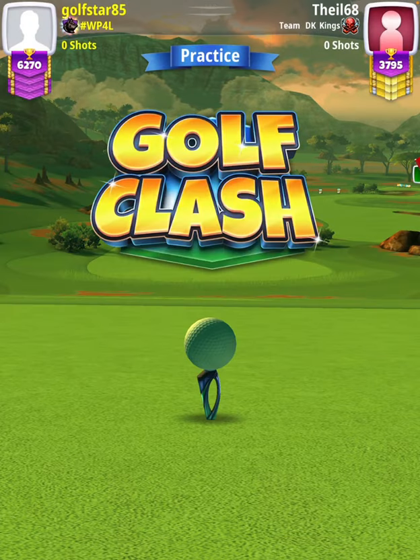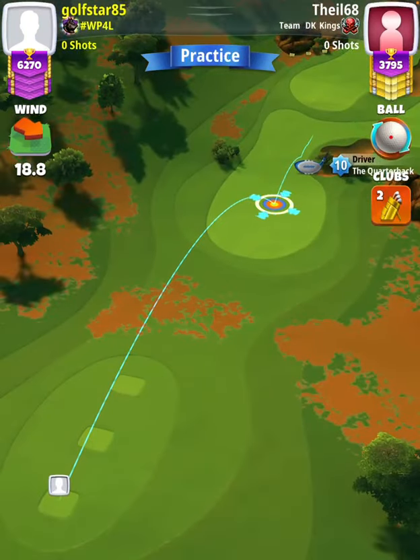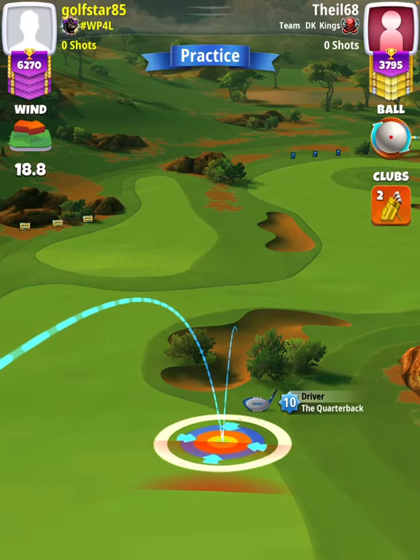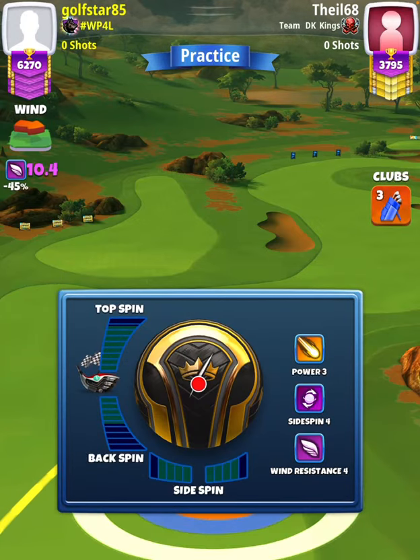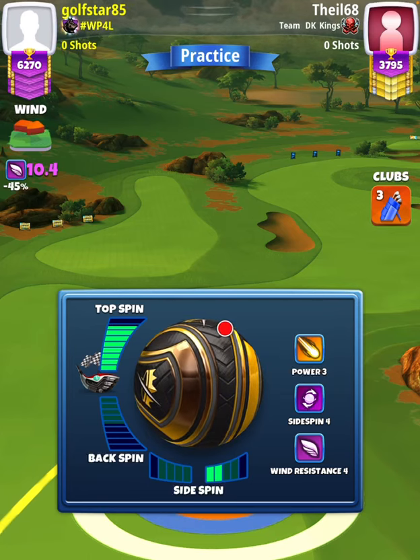For our tee shot, we're going to start off with a quarterback and a power zero ball. Stretching out to max extension, we're going to have our red ring touching the rough on the right-hand side. Then we're going to swap over to our extra mile nine and sniper bag, and then to our Kingslayer ball. We'll apply max topspin with as much rightspin as possible, which is about 2.6 to 2.7 bars.